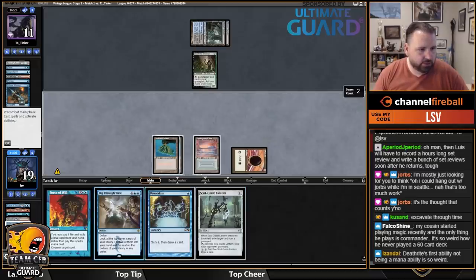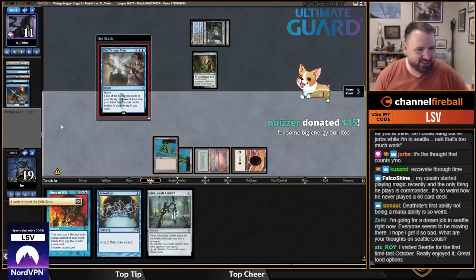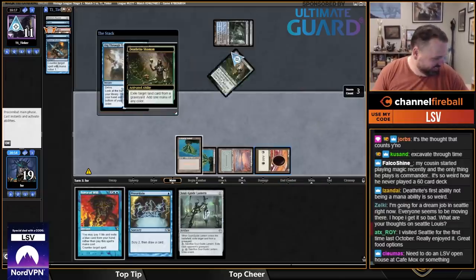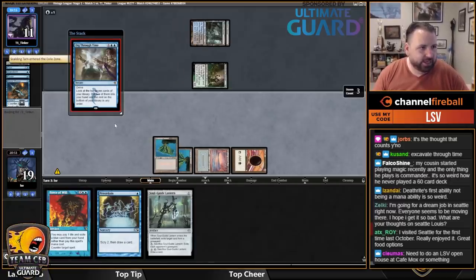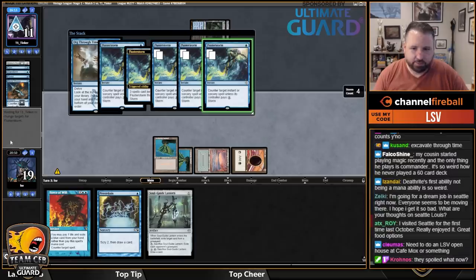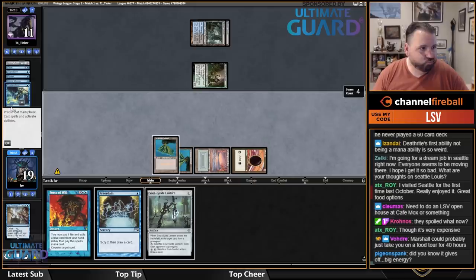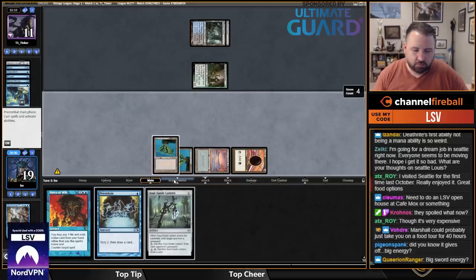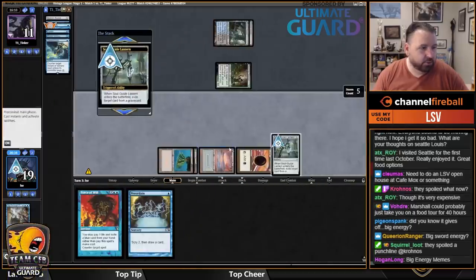I don't think I want to Preordain here — I'm just going to do this. There's a joke on the card they just spoiled — 'Big Energy Sword,' which is an aggressive name. Is this a Flusterstorm thing? Yeah, I can't stop that. Let's play Soul Guide Lantern and exile their Brainstorm.